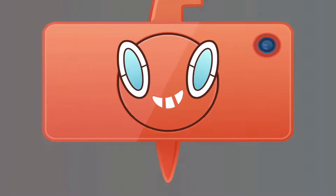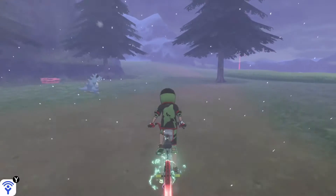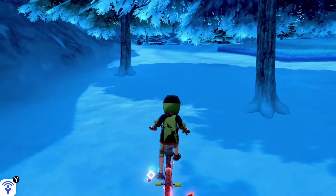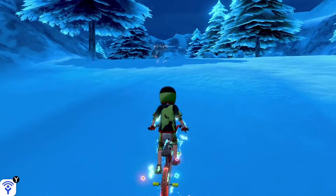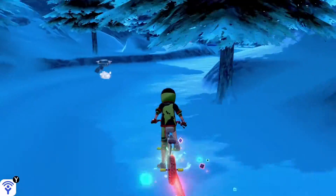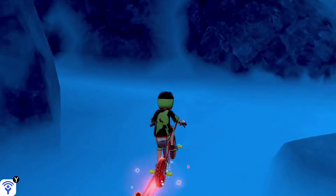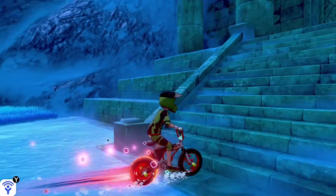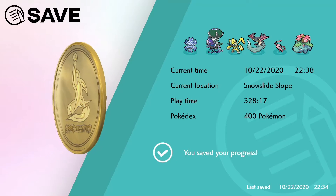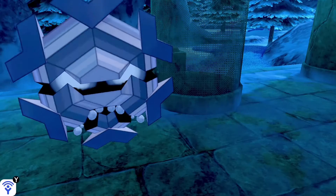Now we're going for Regice. You're gonna follow the right side of the map on Snow Slide Slope. All you're gonna do is follow the road up, go up the mountain in the snow, and keep going. Instead of going straight, you turn left, then turn right, and turn left one more time and you will find the ruin for Regice. All you gotta do here is catch a Cryogonal — they are everywhere in the Crown Tundra. Have them as your walking buddy, walk together with a living crystal of snow, which is Cryogonal. When you do that, that solves the riddle and opens the door to Regice.